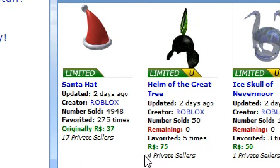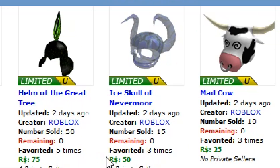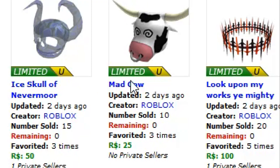The Helm of the Great Tree was sold for 75 Robux with 50 stock, but on real Roblox people are trying to sell it for 200,000 Robux — quite the rare item indeed, but not as rare as shown in this screenshot. We have the Ice Skull of Nevermore, which claims there are 15 people who own it, but on real Roblox there are much more people that own it — hence its 5,000 Robux price tag.